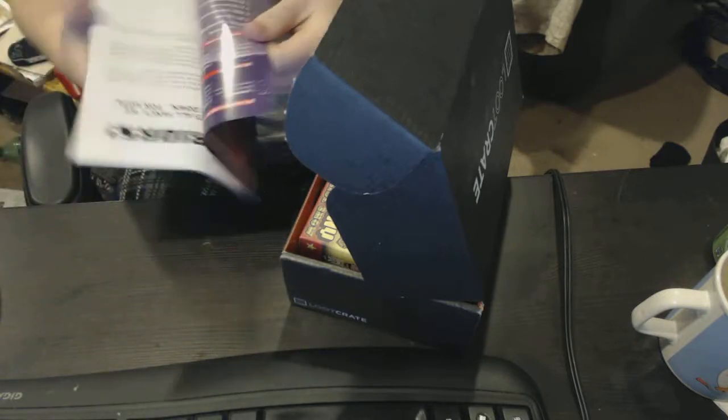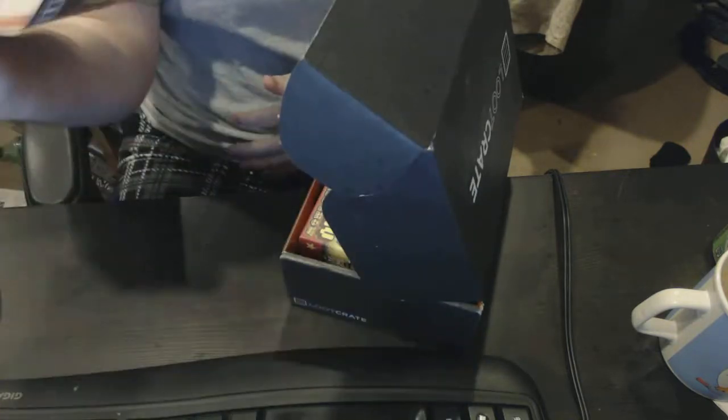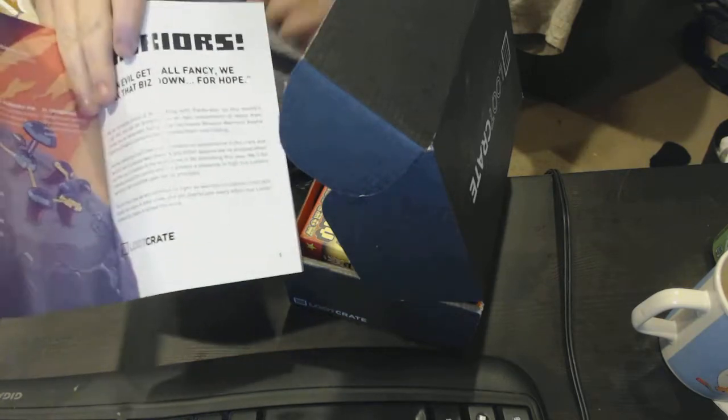This one's pretty awesome looking — the cover. So yeah, this month's theme, as you can tell right here, is Warriors. "Evil gets down, gets all fancy, we break the biz down for hope." It just tells you kind of what's — Spokalos kind of tells you little facts, things, little cool things, and what's in the box.